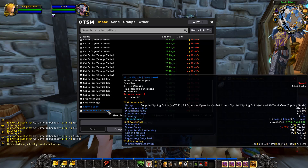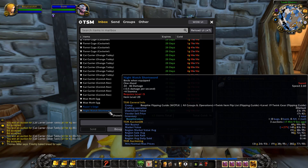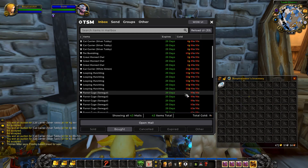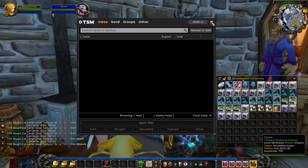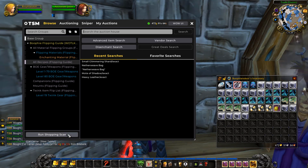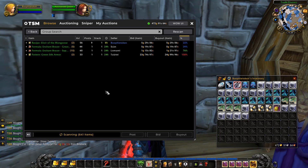We also got two twink items: the Night Watch Short Sword for 49 gold, which should sell for 100 to 150 gold, and Razor's Edge for 10 gold, which should get 20 to 50 gold. We also grabbed some mounts and all these pets. Next we're going to run a shopping scan on just materials, and then recipes first, and then spend the rest of the gold and get everything posted to the auction house.